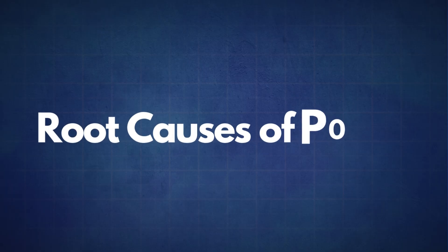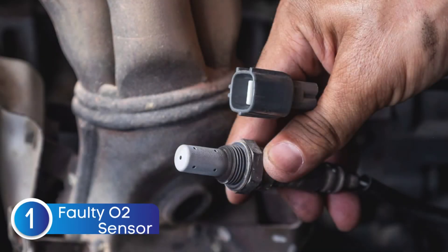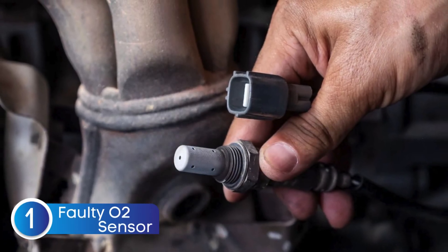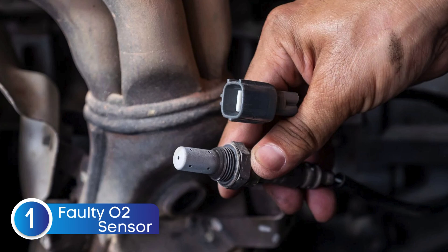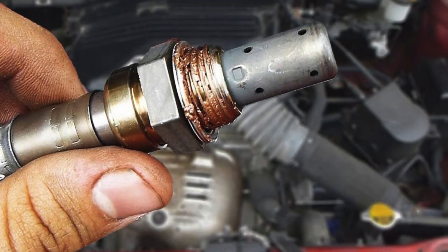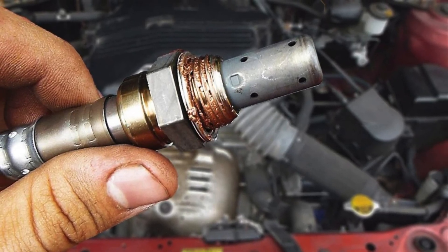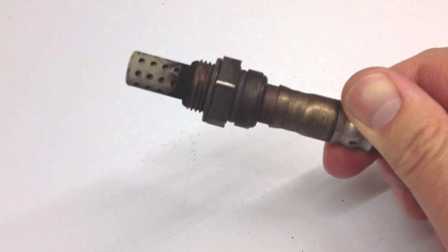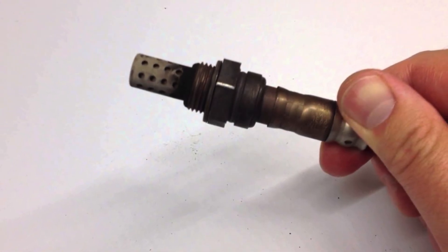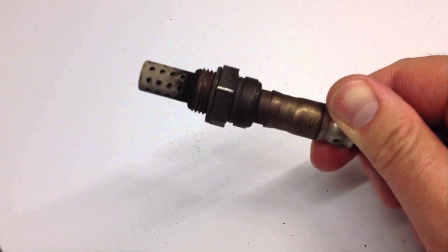The first cause is a faulty oxygen sensor. Sometimes the oxygen sensor itself may fail due to wear or contamination. If the oxygen sensor is worn out, contaminated, or just not reading properly, it can send incorrect data to the engine control module. When that happens, the ECM might think the catalytic converter isn't doing its job, even if it's totally fine. So sometimes it's not the converter that's failing — it's the sensor feeding it bad information.